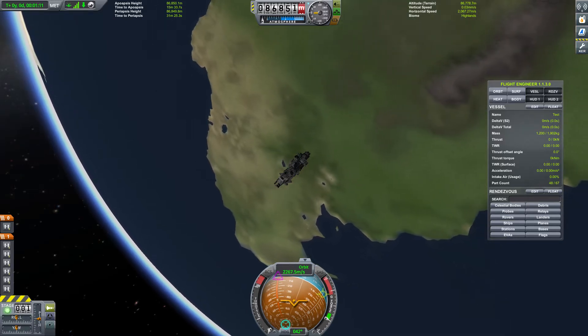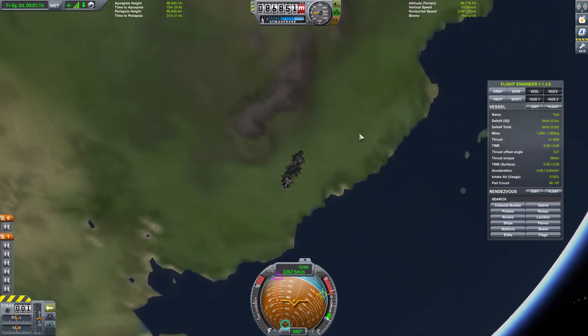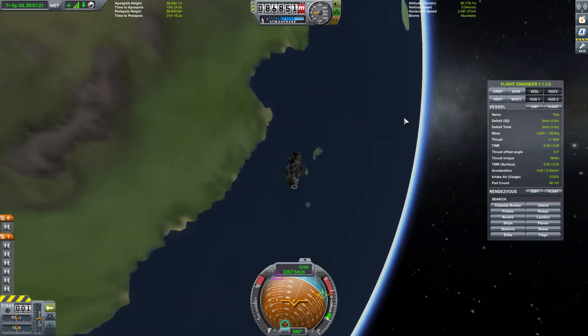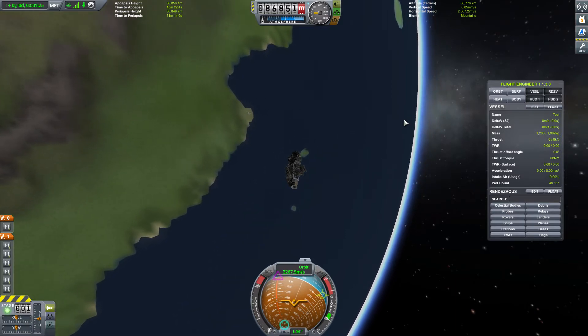Welcome back, Kerbalauts. I was asked a question: what would happen if you threw a softball from the International Space Station? Would it come back and hit you one orbit later?